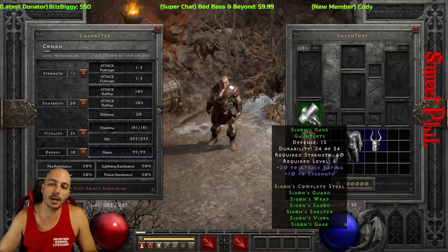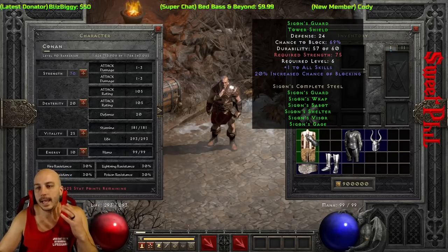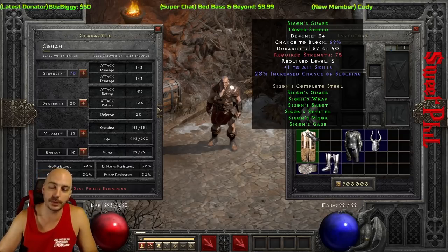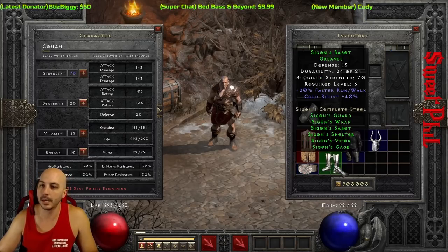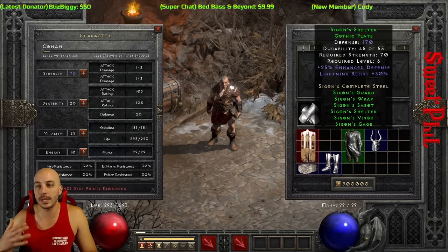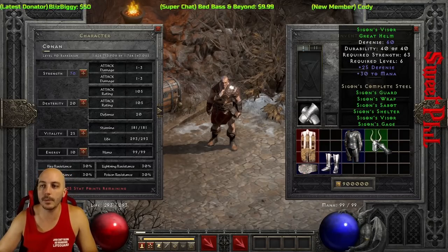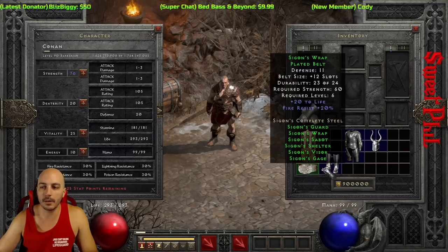Each individual item: the gloves have 20 attack rating and 10 strength. The shield has 1 to all skills and blocking chance — only level 6 required and you get 1 to all skills, which is pretty wild on any item. The belt gives 20 to life and 20 fire resistance. The boots give walk/run speed and 40 cold resistance at level 6. The armor gives 30 lightning resistance and some defense. The helmet gives mana and defense.